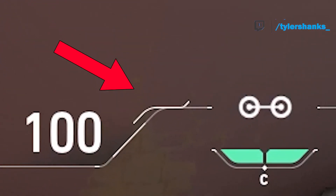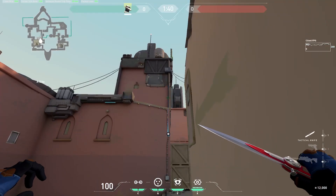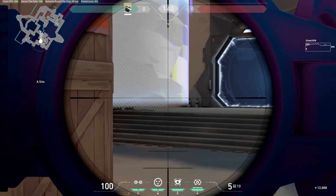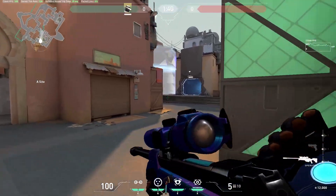This first one on Bind is one of the hardest to hit. Line up this part of the HUD with the bottom left corner of this lighter brick. It's the best lineup that I could find. Feel free to pause the video and look for a better spot, and if you find one let me know in the comments. This spot covers people moving from the cubby towards the bomb site.